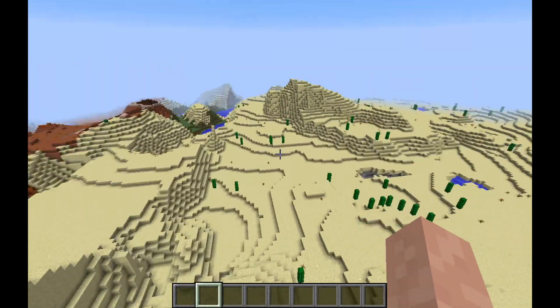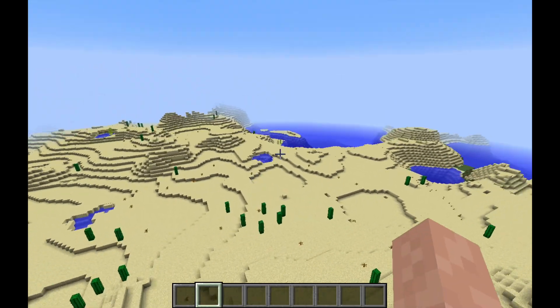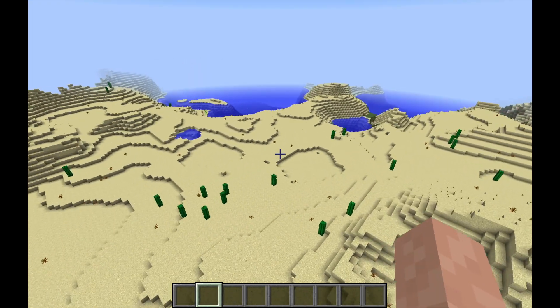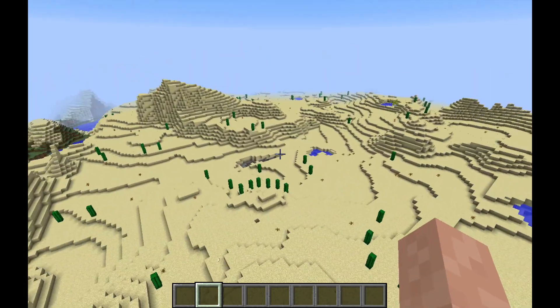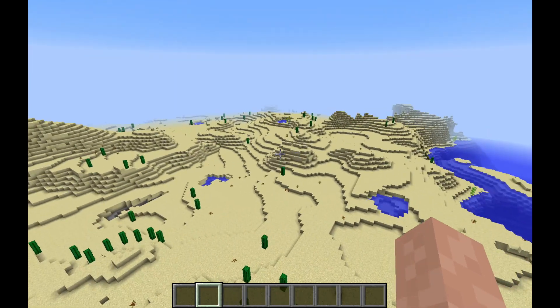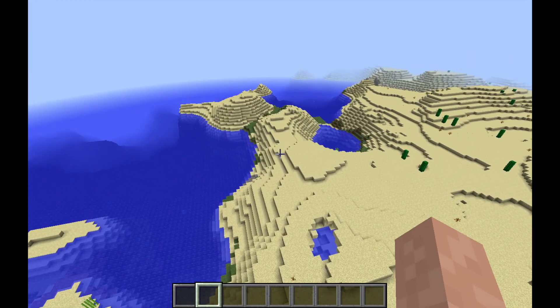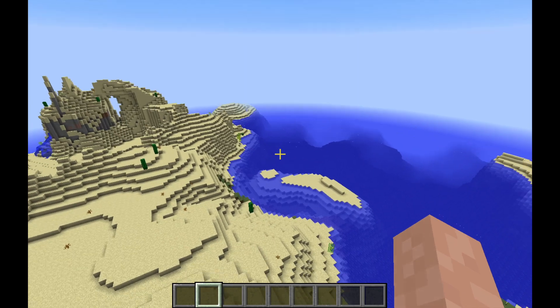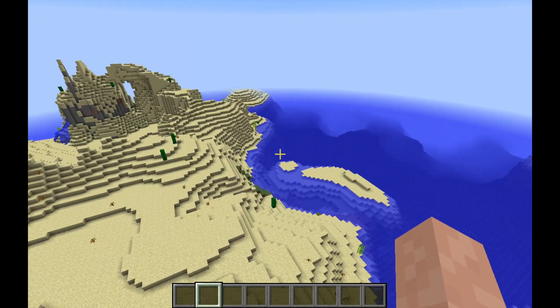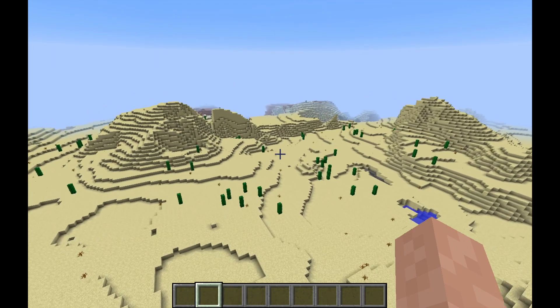At the moment, I'm thinking about doing sort of like a big temple pyramid sort of deal as our main base. But we've got a pretty decent-sized desert, so it'd be cool to maybe fill it a little bit. I think we've got a little bit of coastline to work with, but not a ton as far as that goes.